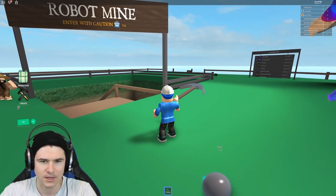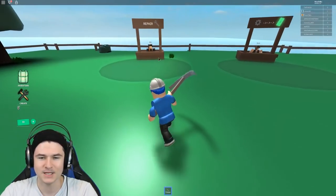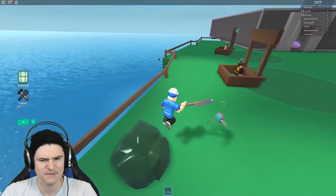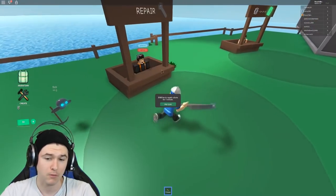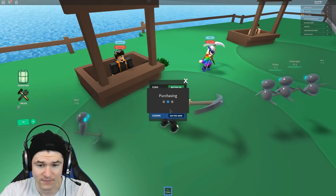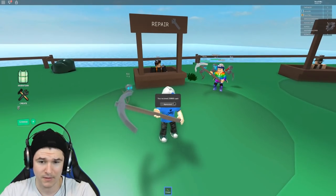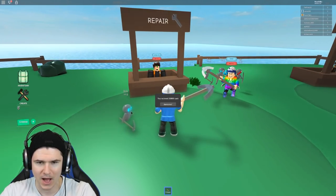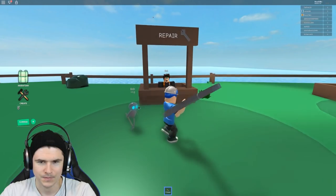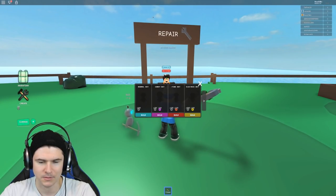So let's go ahead and enter with caution. Oh, that's sick. Alright, so let's go ahead and just buy some cash so that we can repair, maybe get better tools and figure out how to unlock more rare robots. So let's buy this — 2,000 Robux for 250,000 cash. Okay, now I have enough to repair. I got a lot. Oh, there's Bob. I don't even need to repair him anymore. He's good. Oh, I don't know why I paid. Bob's right here. I don't really need to repair him anymore. He's good.